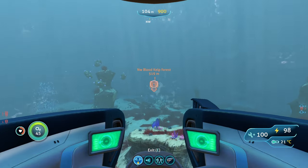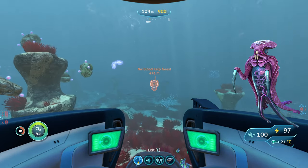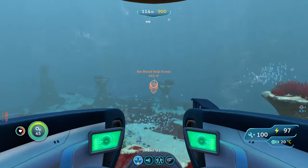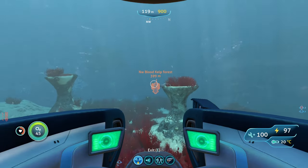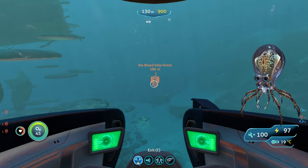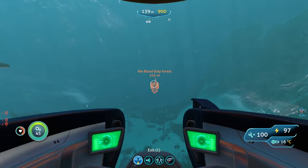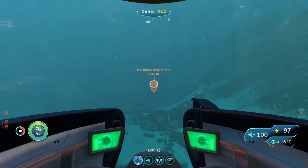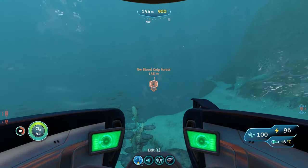The newer threats here are warpers, which can teleport you out of your vehicle while you're swimming. Your best bet is to run away or attack them with your knife until they go away. There are also crab squids, which can disable your vehicle with an EMP. Stay super high above or below them, or hit them with perimeter defense before they can trigger the EMP.